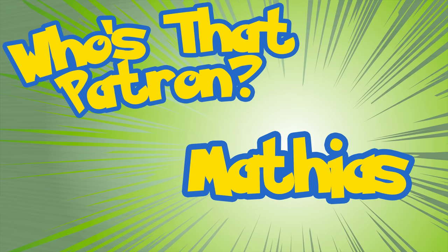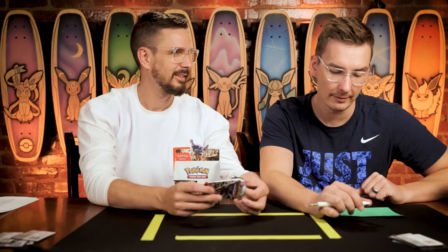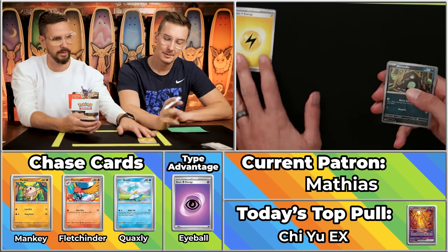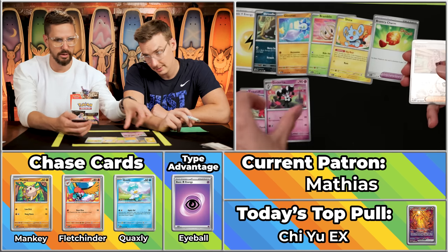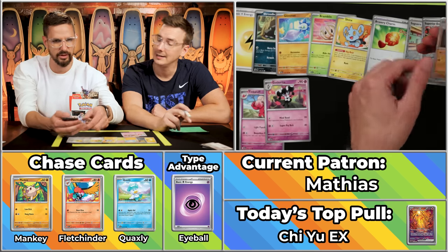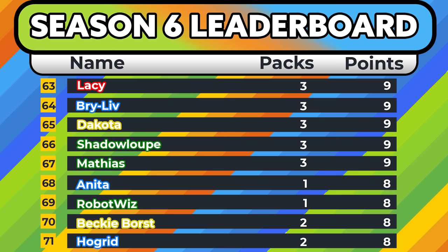Next up is Matthias, who has six points on the season. We're going to see if they can become Big Matthias. They're looking for eight points. The Schrudel, the Glimit, the Bramblin, the Shinx, the Tinketop will score, the Bravery Charm, the Gafferita will score, the Segura will not score, the Superior Energy Retrieval will not, and the Glomora. Just three points for Matthias, bringing him to nine on the season.